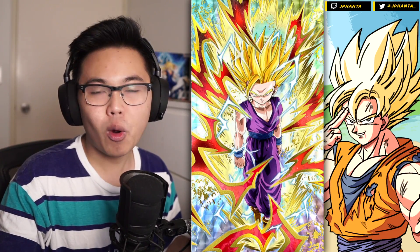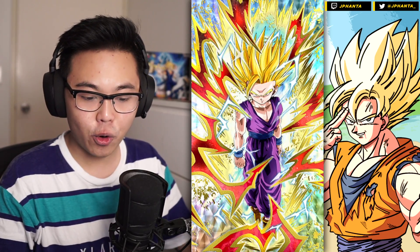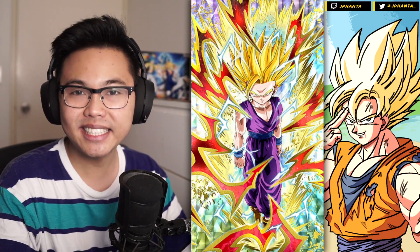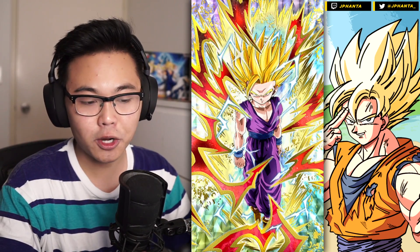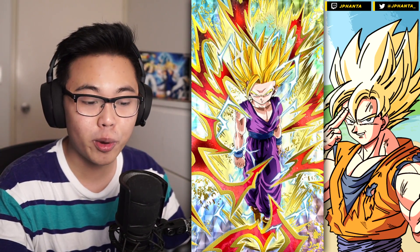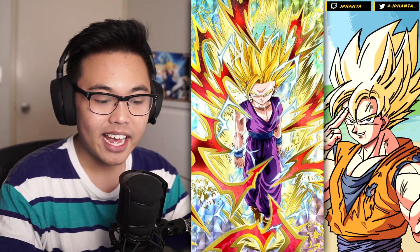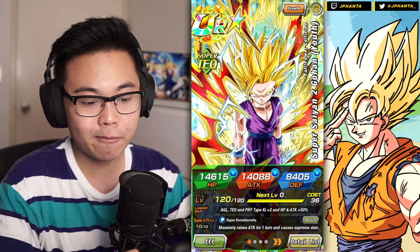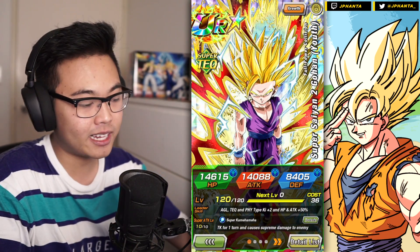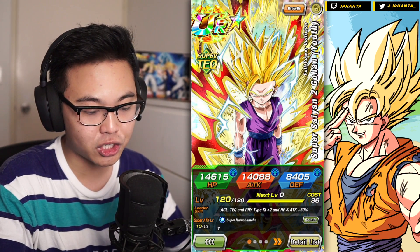Today I'm showcasing one of the best free-to-play linking partners for the LR Super Saiyan 2 AGL Gohan, which is the Tech Super Saiyan 2 Gohan from the World Tournament. I recently got him 100% with the recent 30th World Tournament on Global, so I thought it'd be a good time to showcase this card finally. I'll show you the benefits of running him instead of his other best free-to-play linking partner, which is the swap-out Goku and Gohan, which I do have on the team.